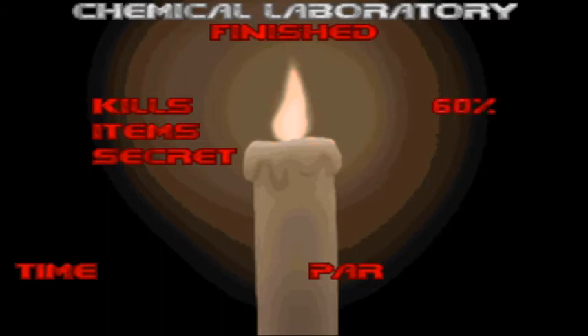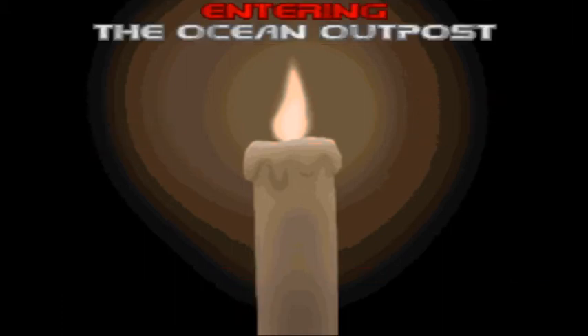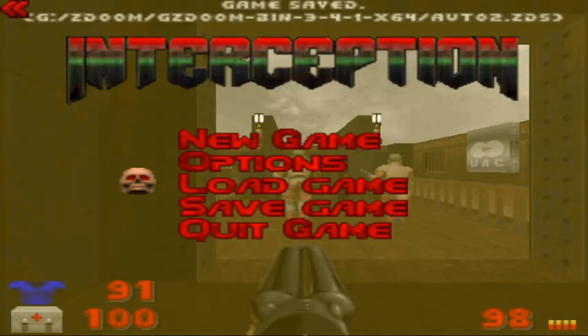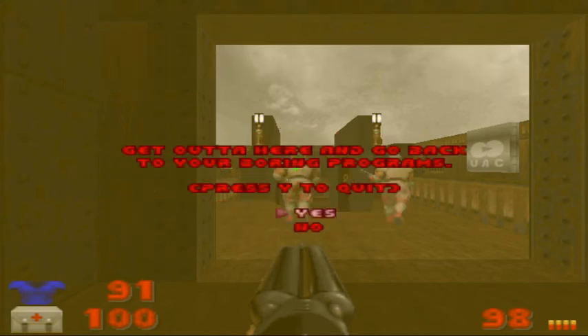Chemical Laboratory finished. It's a short and sweet map — actually pretty easy compared to some of the other maps before. It's kind of a nice breather map, because I think the next one is going to be a little bit tougher: the Ocean Outpost. We'll see what that's all about next time. Thanks for watching — please like and subscribe. Take care, God bless, I'll see you next time. Bye.